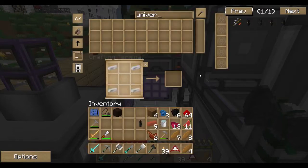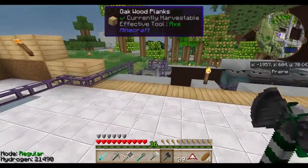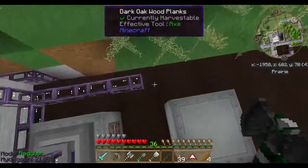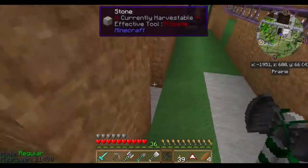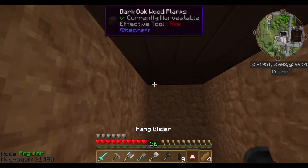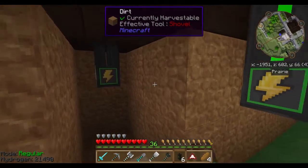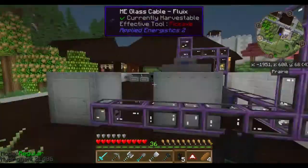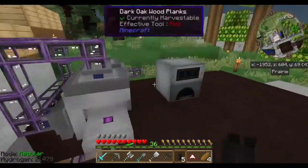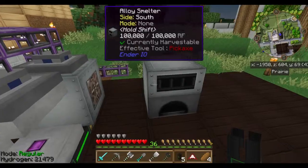Cable — drop down here. Grab that. Hop out, okay. Alloy smelter — it's got power, excellent. That's a good start.